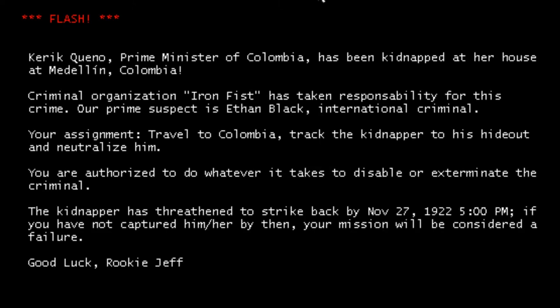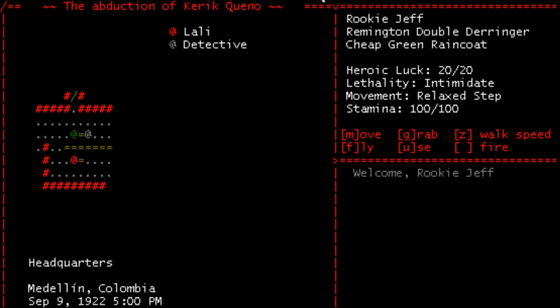Flash: Caraceno, Prime Minister of Colombia, has been kidnapped at her house in Medellin, Colombia. Criminal organization Iron Fist is taking responsibility for this crime. Our prime suspect is Ethan Black — as it always is — international criminal. Your assignment: travel to Colombia, track the kidnapper to his hideout, and neutralize him. You're authorized to do whatever it takes to disable or exterminate the criminal. The kidnapper has threatened to strike back by November 27th, 1922, 5 p.m. If you have not captured him by then, your mission will be considered a failure. Good luck, rookie Jeff. That's me — I'm a rookie, I'm Jeff. Let's press space.